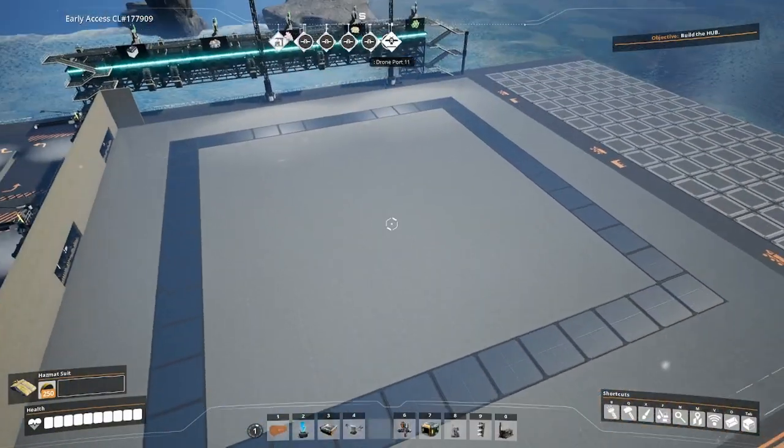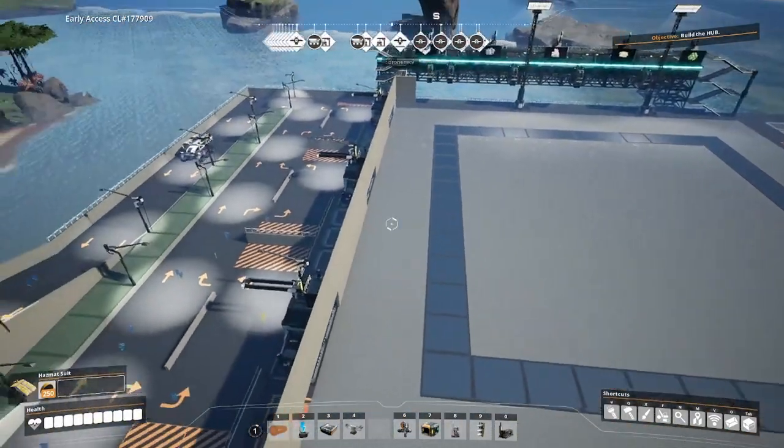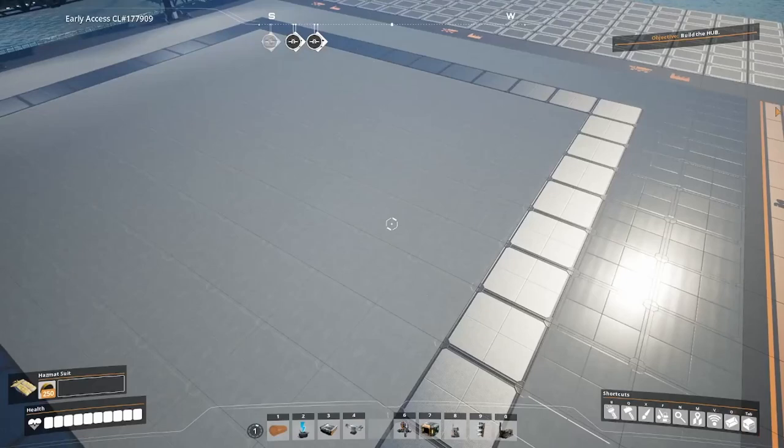Now you can see we've set up a work area here. This is a 10 by 10 foundation grid surrounded by a border of grip metal tiles, and then a two-wide border of concrete tiles. We're going to be doing our factory processing on the center area, and we're going to leave the grip metal tile and concrete border for logistics — for moving components around to different parts of the factory or up to additional floors as needed.